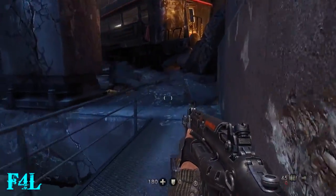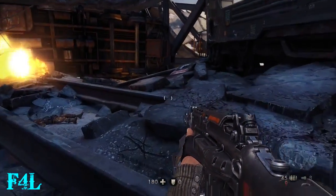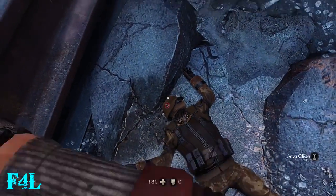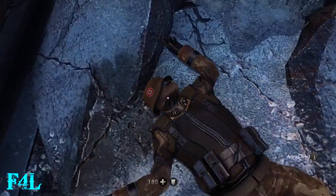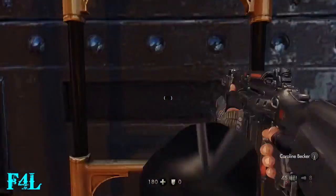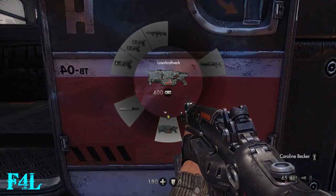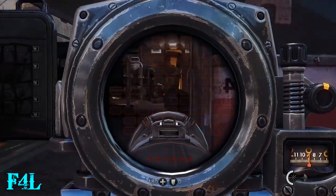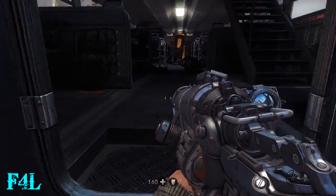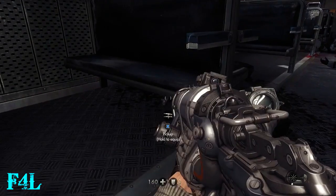What's up people? Mike here. And this is Chapter 14 Gibraltar Bridge Part 1 for Wolfenstein: The New Order on uber difficulty. This chapter can be challenging at points, but at the same time it can be pretty easy if you can find the best way to get through some areas.